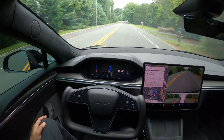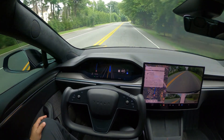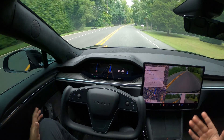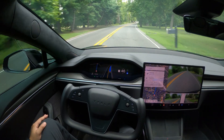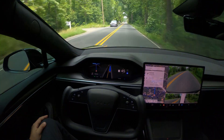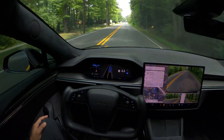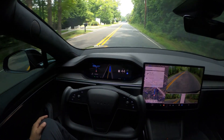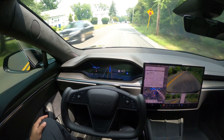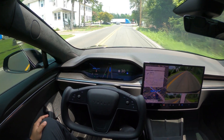The speed limit is 40 here and it's going at around 45, which is fine — it's determining that based on its own AI and neural networks. It has actually gotten better in the 12.5 stack compared to 3.6, where it was continuously driving 10 to 12 miles over the speed limit. Now it's within about five miles over, which is much more reasonable. We're approaching a stop sign.